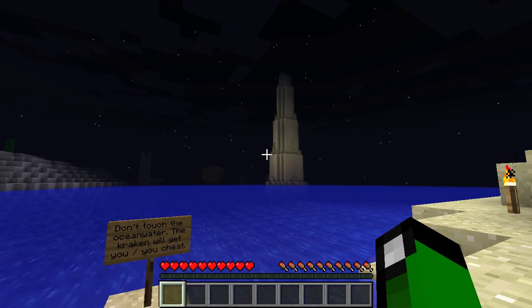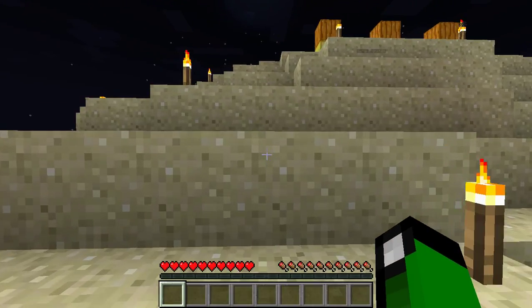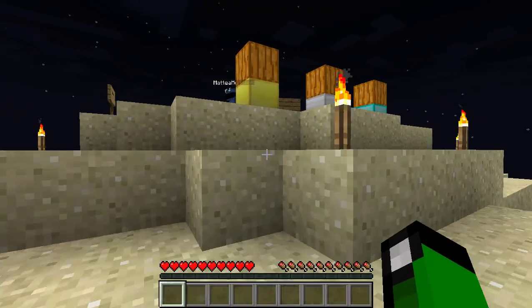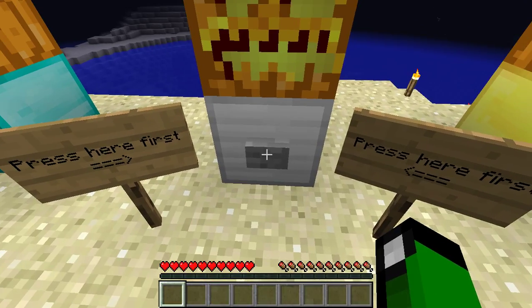But there are castles. And there's a tower. So, ooh, look — a teleporting button. Yeah, but let's do what it says first. Let's try pressing this button and see what happens.